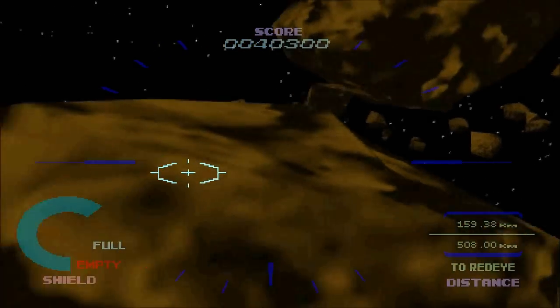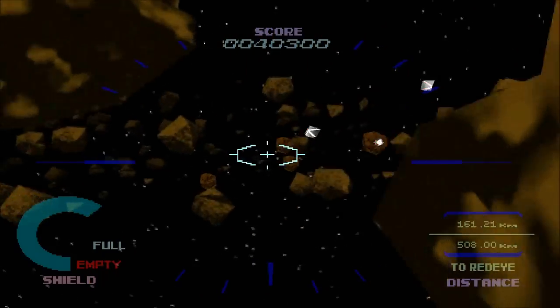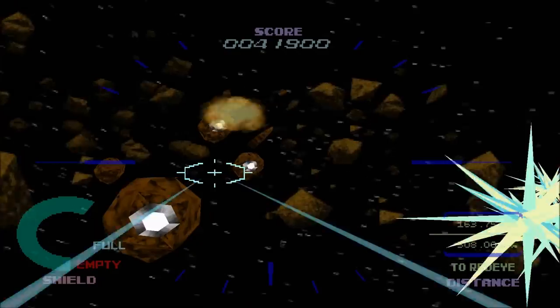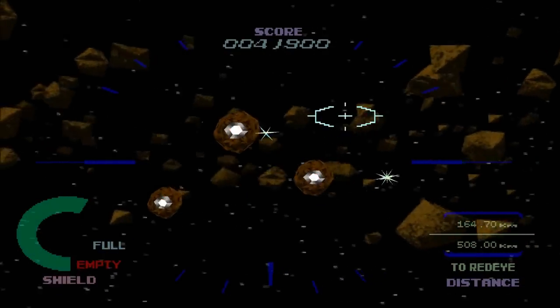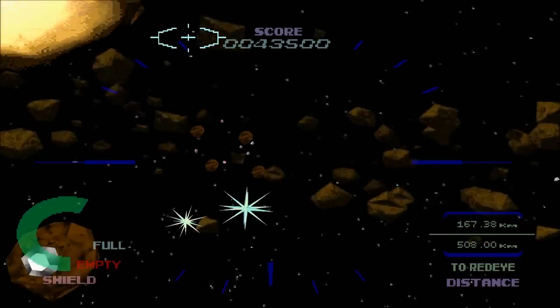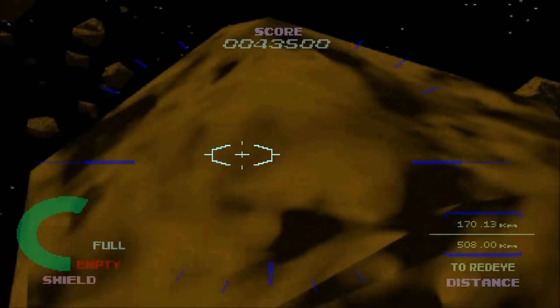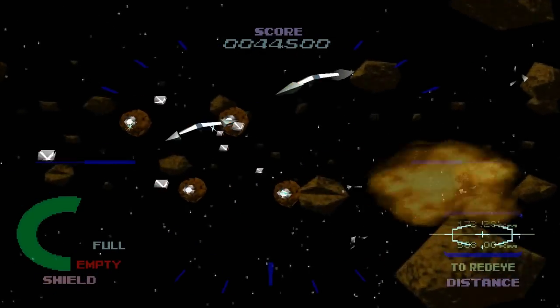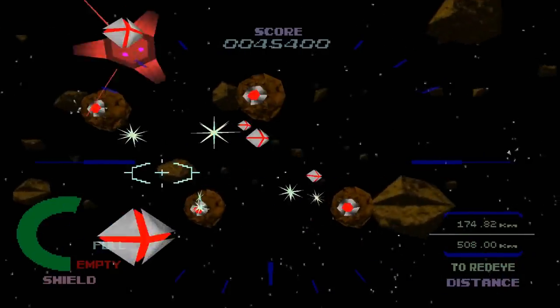Geosword, come in Geosword. This is Team Leader. Attack the starboard, Geosword. I'll take the port. Over. This is Team Leader. Enemy alert system engaged. Beware of attack. Over.